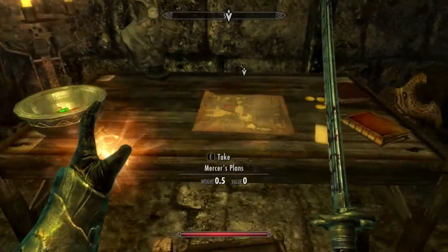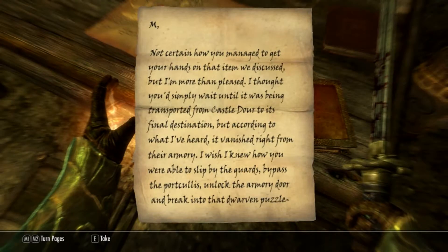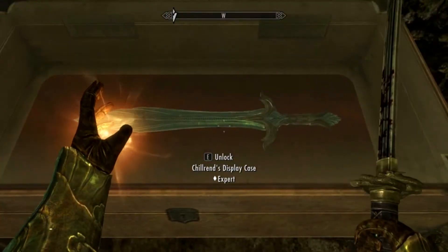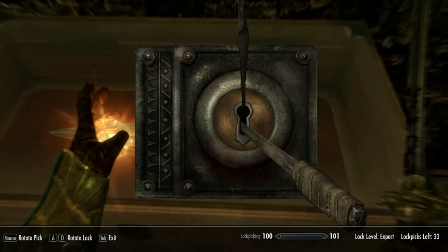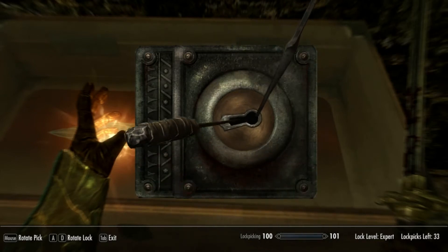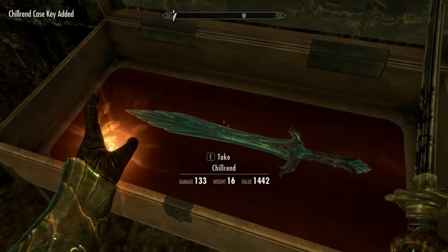This is where you find Merce's plans, a bit of gold, and this. You look over to your right and you can see there's a rather nice sword in here. I'm going to pick this lock — there we go. And this is Chillrend.